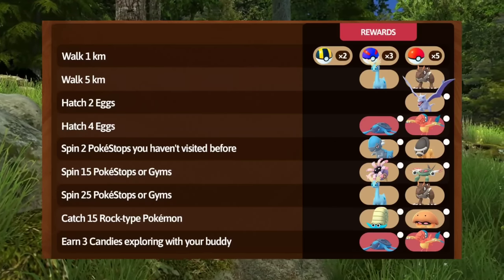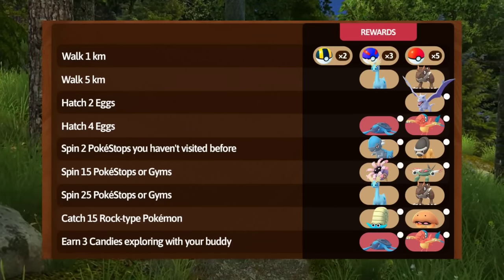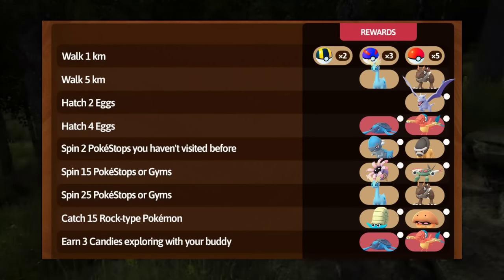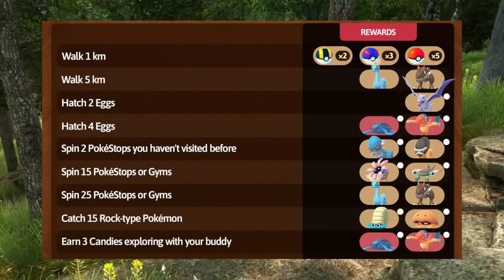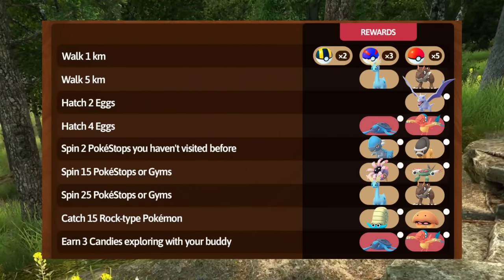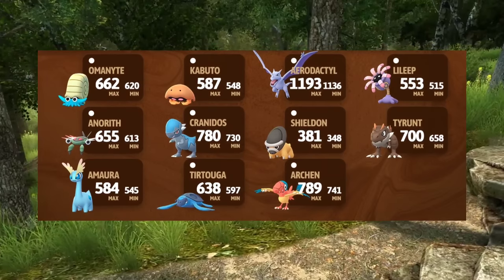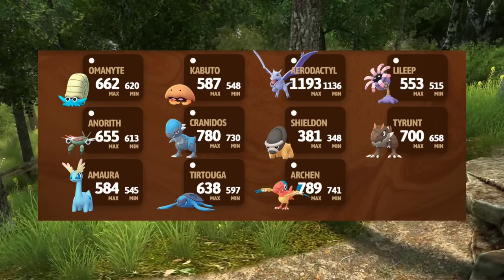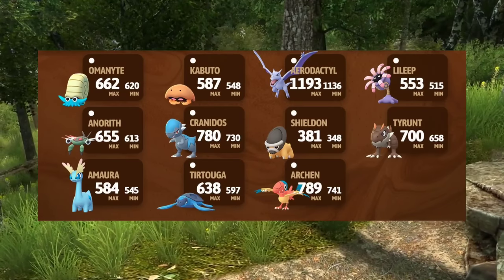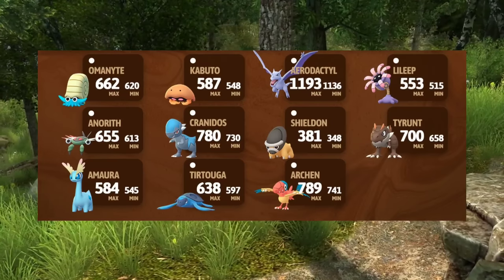We're going to go over the ones we want to focus on. Walk 5 kilometers is going to be for an Amora and a Tyrant. The one I was specifically going for was spin 25 Pokestops or gyms for an Amora or a Tyrant. You may also want to go for Hatch 4 eggs for Tortuga and Archeops to get that new shiny. The 100% IV CP values: Tyrant is 700 CP, Amora is 584, Tortuga is 638, and Archeops is 789.